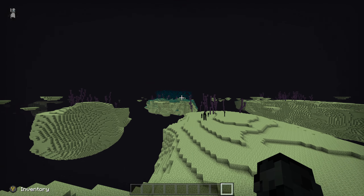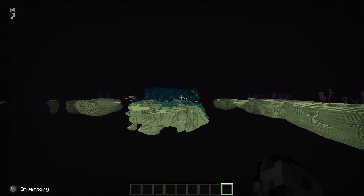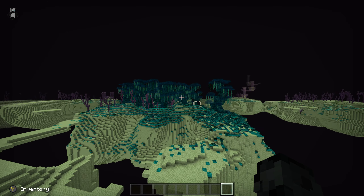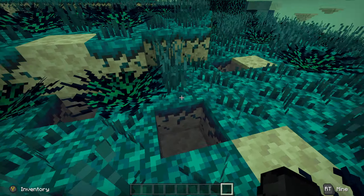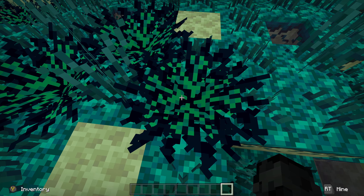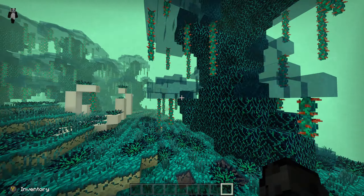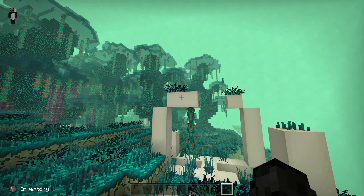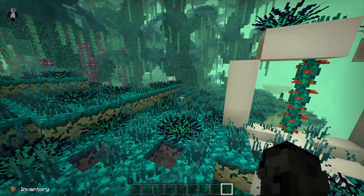Over here in the distance is the other new biome, which I really like. It spawns water in the End and adds all of these new flowers and stuff. It also adds new wood and generates fossils in the game, which is really cool.